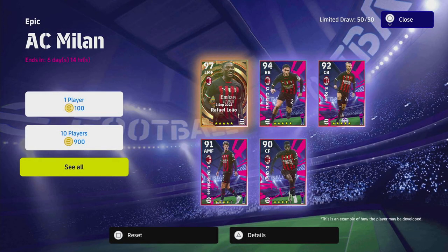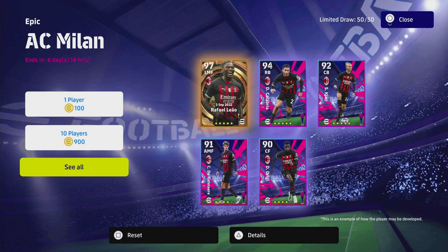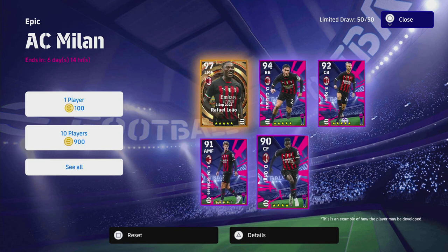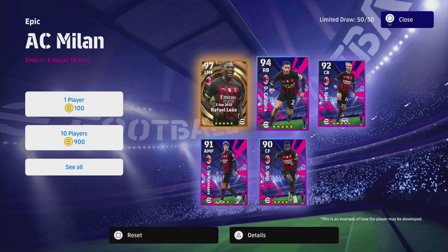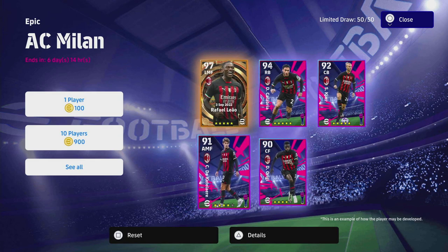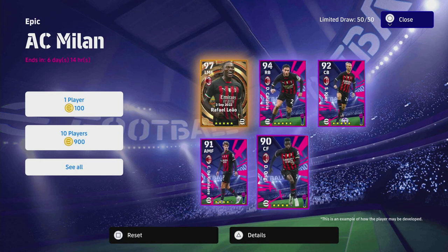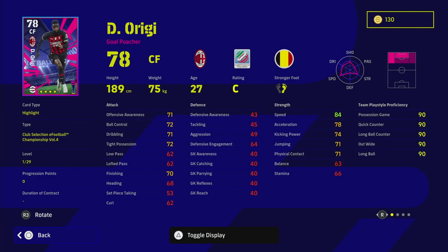Welcome back to another player pack review. Today we're taking a look at AC Milan, kicking off with Liao and then moving on to the rest of the players. As I said before, a lot of this is about perspective. There are players in this pack that are definitely not worth it — Argi isn't great, the center back isn't that good either. Calabria is a fairly decent right back, but he's not going to change your world. Ketelaer and Liao are pretty decent though.